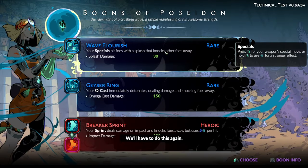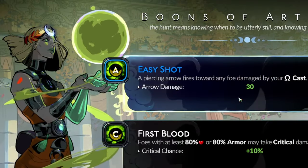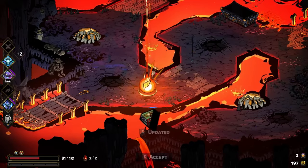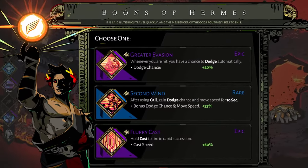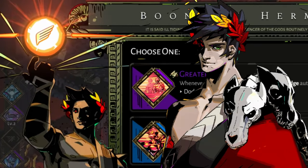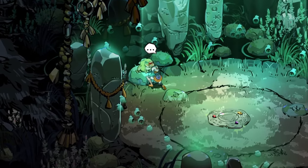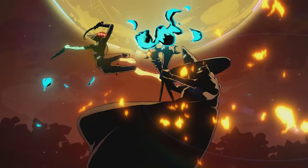Her expression as she accepts boons from her relatives is almost worshipful, which stands in contrast to her older brother appraising the boons almost as if they were a tool to be leveraged for his own ends. Whereas Melanoia has had the value of life literally beaten into her.